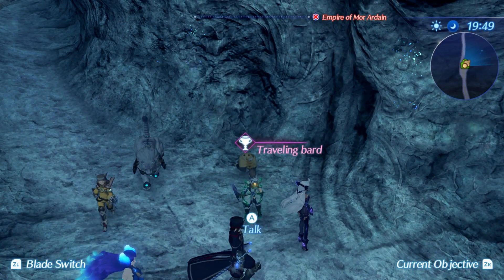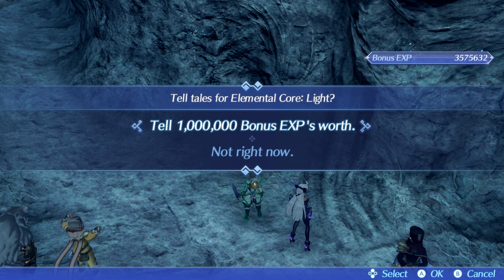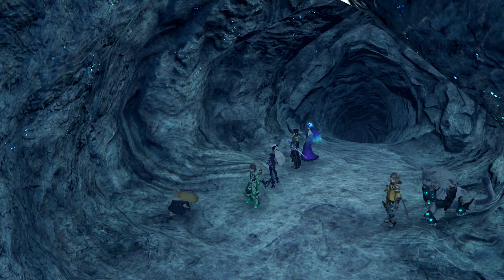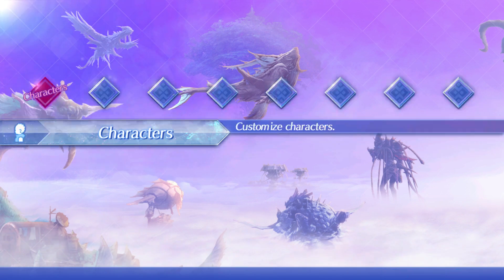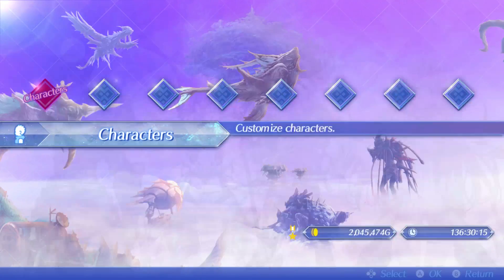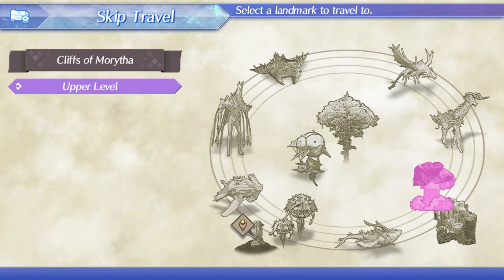This is the first of the new traveling bards — all of them are going to be Nopon. This guy sells an Elemental Light Core for Poppy for a million bonus EXP, which I already have, so I'm not going to take that. Most of that EXP is what I need to get Rex to level 99, because my characters are at level 44 right now. So I'm going to try to cheese around things as much as possible.